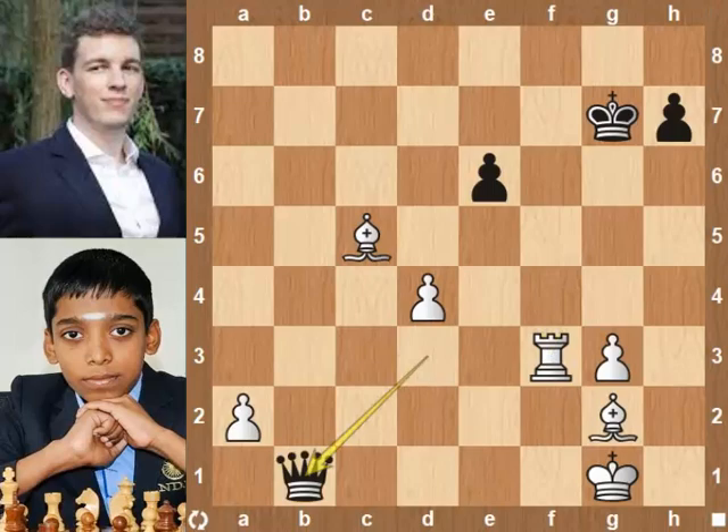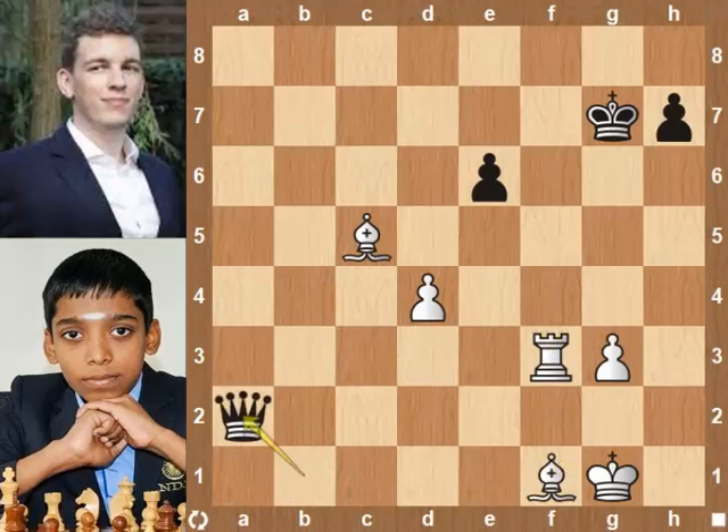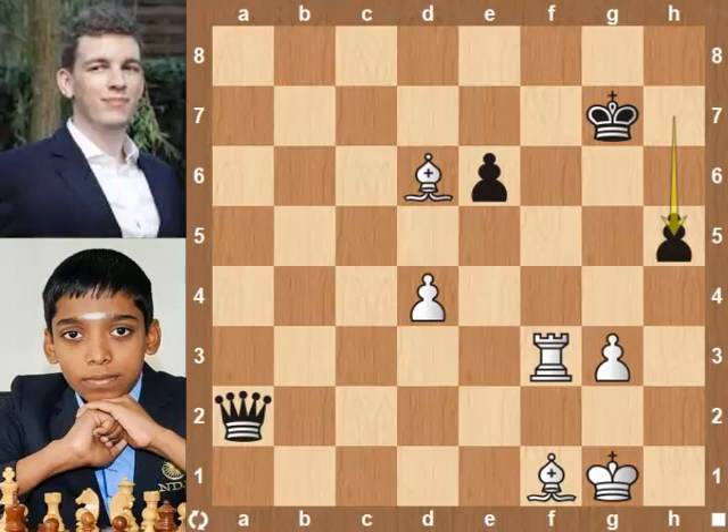Queen b1. Bishop f1, blocks the check. Queen takes e2 pawn. Duda reduces the advantage of the passed pawn. Bishop d6, preparing Bishop e5 check. h5. Better is King h6. Bishop e5 check.